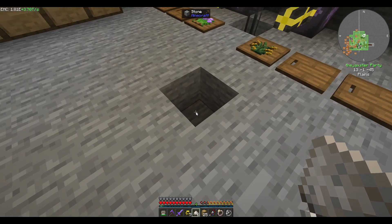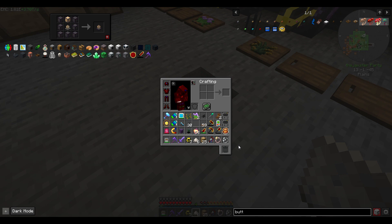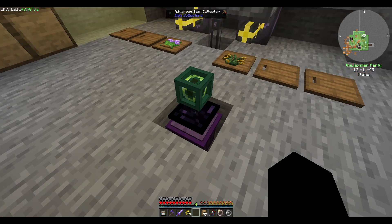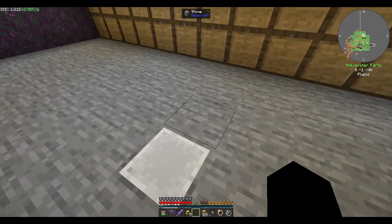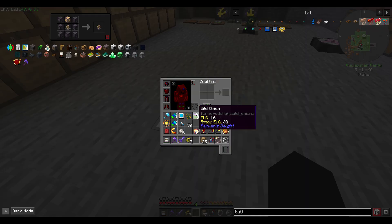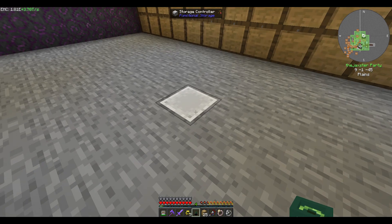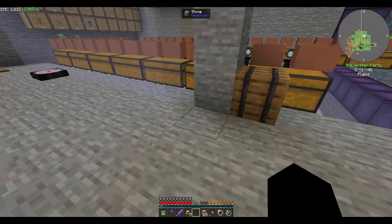Okay, so that looks like it's working pretty good - we do got the straw we have to handle. This might be a good place to put those items. We'll grab a trash can actually - let's put the trash can down here close to it. We'll put an advanced item collector and then do a whitelist of items that can come in, like straw. We'll see what other outputs we get. We might need another advanced item collector - these have a pretty big range.